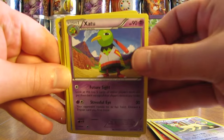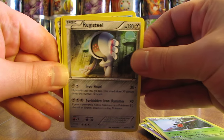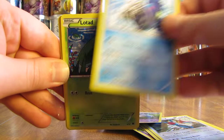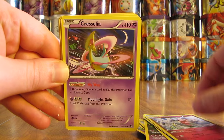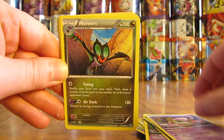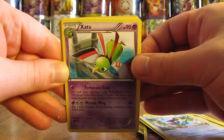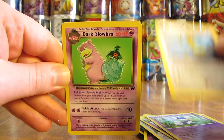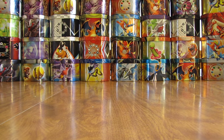Persian. Xatu. Quagsire. There is a Yanmega. Registeel. Porygon-Z. Nidoqueen. Walrein. Lotad. There's a special holo foil card right there — there is a Mr. Mime. Cresselia; big fan of the artwork on this card. Noivern. There is a Raichu. Chatot. Xatu. Meowstic. Dark Dragonair — going a little bit older there, Team Rocket set. Then there's a Dark Slowbro and a Dark Hypno. That's only half of that first stack; had to separate them so I didn't drop any.